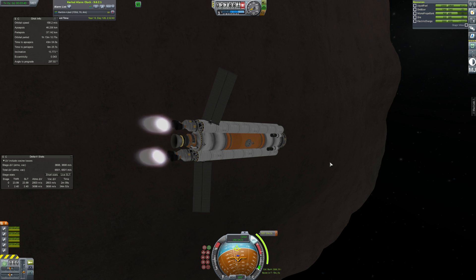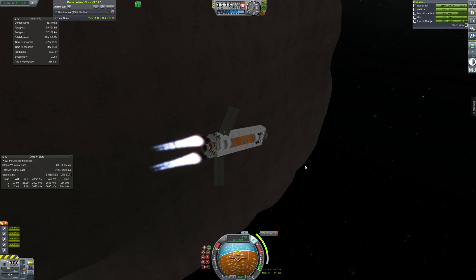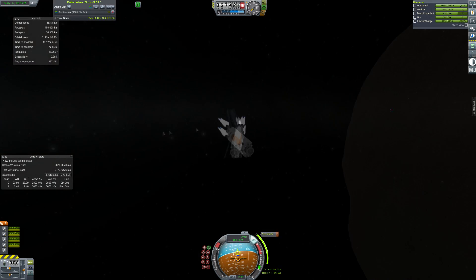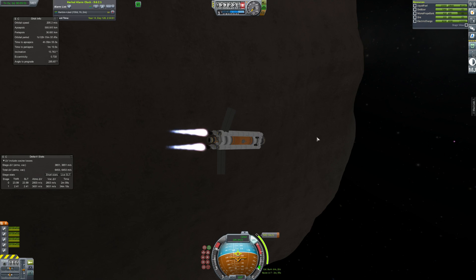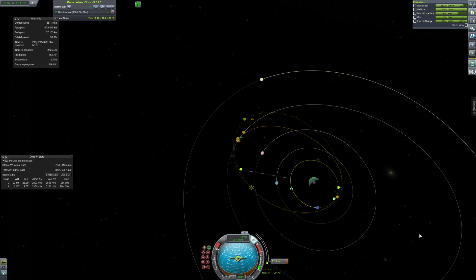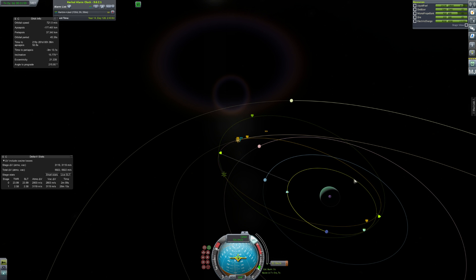Now it is time for the fuel shuttle to head to Lathe - its new home. Home away from home. We'll fire up the engines and get ourselves our encounter. We actually won't get an encounter with Lathe straight away - we'll have to do some tweaks, but we'll get our periapsis around Jool down to the level of Lathe's orbit and all will be good. The burn takes a little while because it's fully loaded and it's just using nuclear engines. I kind of probably shouldn't have kept that Rockomax engine around really - it's just dead weight now and it would be too inefficient to use.